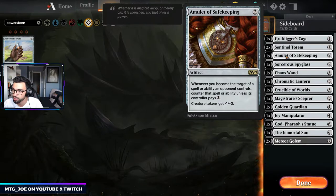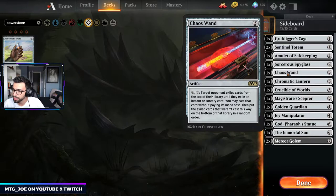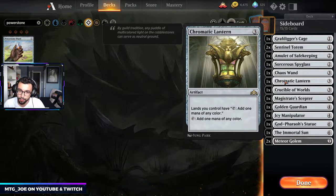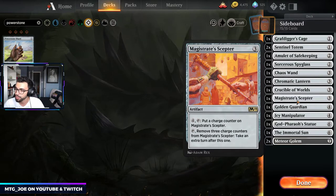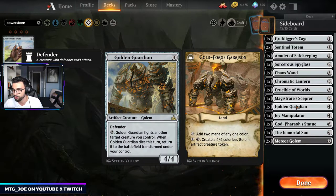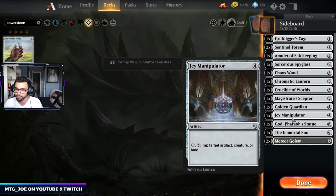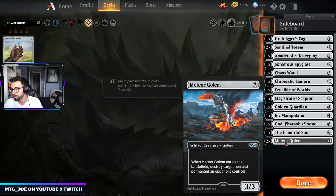Amulet of Safekeeping is a way to tax Burn or stuff that targets us, but also makes creature tokens from Esper Heroes smaller or even Zombies. Spyglass when we need to shut off Planeswalkers or a flip — say, searching for a Scanta. Chaos Wand against spell-based decks. The fourth Chromatic Lantern is in the board in case we need to tutor for it if we don't draw it with a Golos out. Crucible for the Field of Ruin land destruction approach. Magister's Scepter against slower decks — we can try to use this to take multiple turns, and with Karn's Bastion we can proliferate to get extra counters. Golden Guardian is a pseudo-removal spell that can also create tokens. Icy Manipulator against Feather-style decks to keep tapping a creature down. God-Pharaoh's Statue for the tax effect. Immortal Sun obviously versus Planeswalkers. And Meteor Golem when we need to blow stuff up.